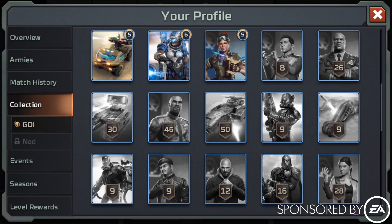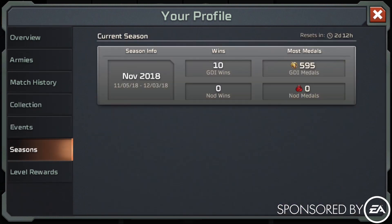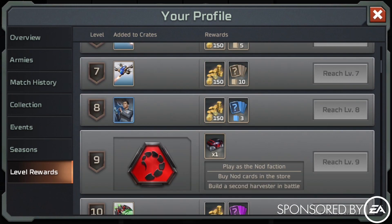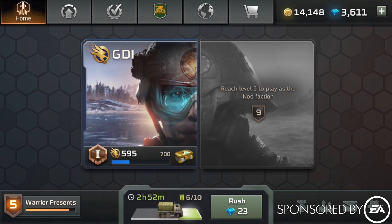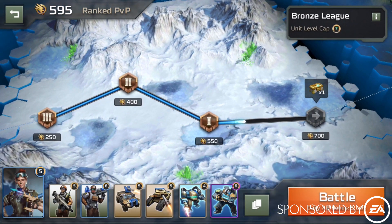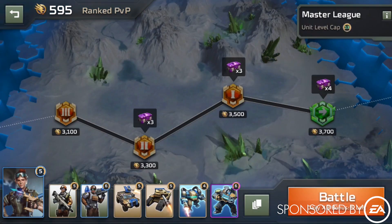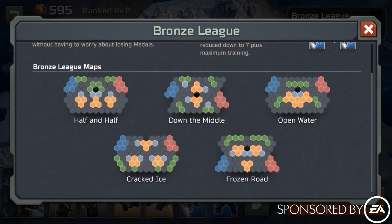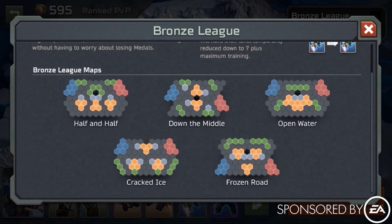In the collection, it will show everything you've collected total, previous event histories, and seasons so you can see how well you've done. It also shows your level rewards — what you get as you go up each level. You need to get to level nine to unlock Nod. Below in the middle there's a crate shipment that gives more cards and credits. You can also click to see the leagues: training league, iron league, bronze, and it gets tougher from there. You're always paired against people of equal strength, and you can click the eye icon to see the league description and what maps you'll possibly face.